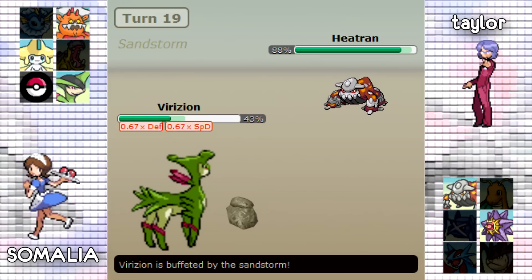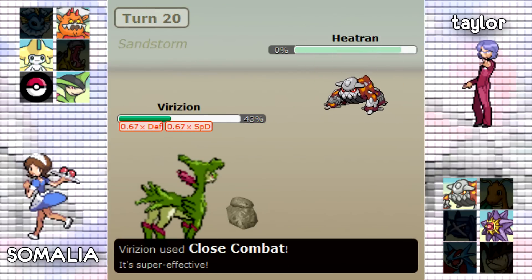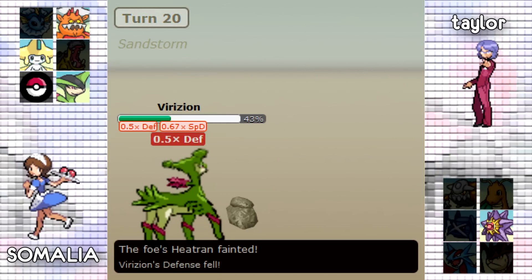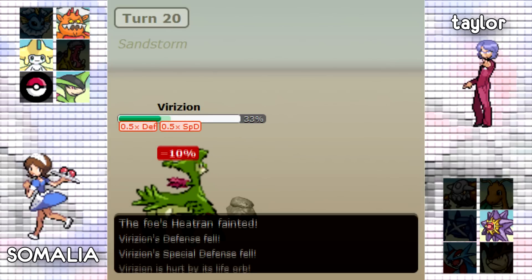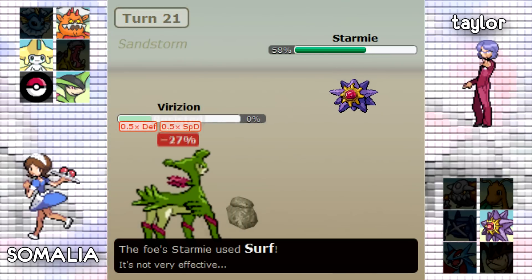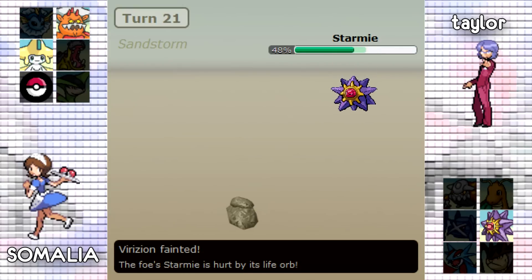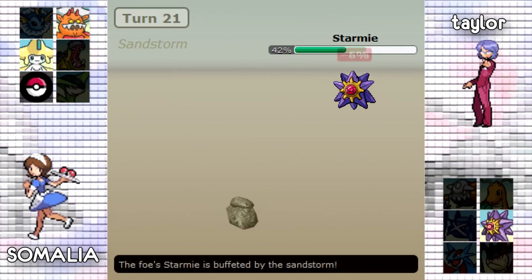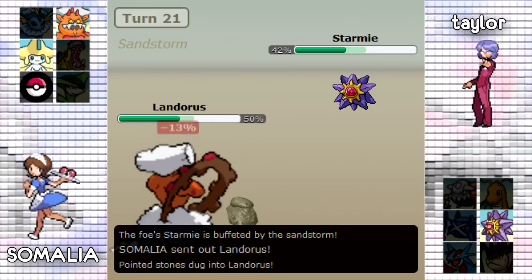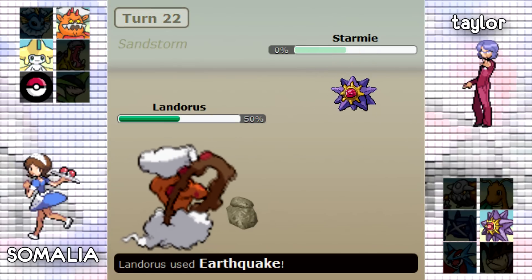Somalia has really no reason to switch because once Virizion goes down it's a Scarf Landorus Earthquake sweep. He ends up going for Giga Drain on Heatran, then goes for Close Combat to knock out Heatran. Taylor is down to his last Pokemon — his Starmie. After the defense drop, Starmie will be able to go for Surf and easily knock out Virizion, but Taylor is down to his last mon and Somalia has three Pokemon left. Landorus comes in and knocks him out with Earthquake — good game.